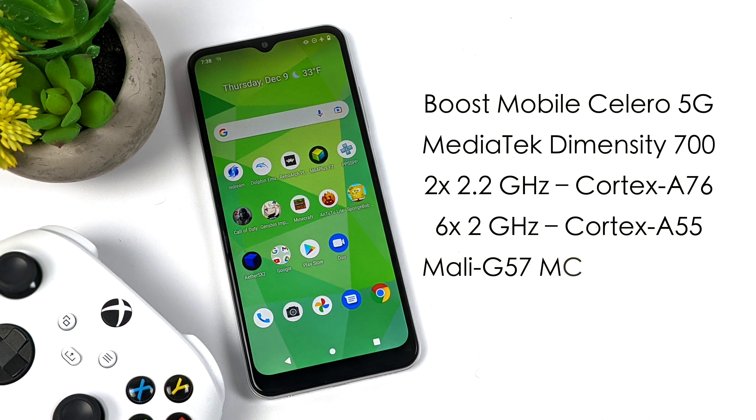As for the specs, we've got the MediaTek Dimensity 700 — two A76 cores at 2.2 GHz, six A55 cores at 2 GHz, and the GPU is a Mali-G57MC2 up to 950 MHz. We've also got four gigabytes of LPDDR4 RAM. It's not a super powerhouse, but for the price this is a great performer.